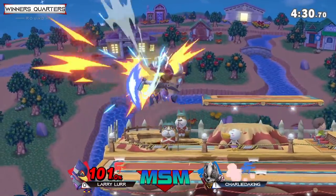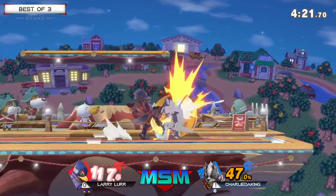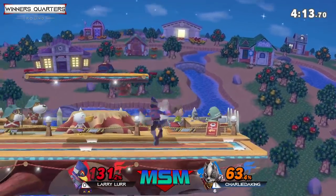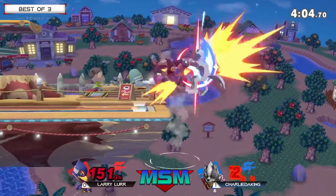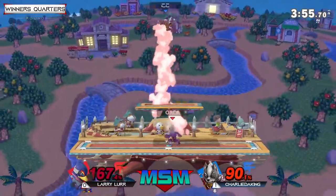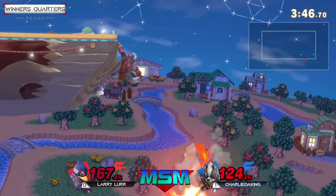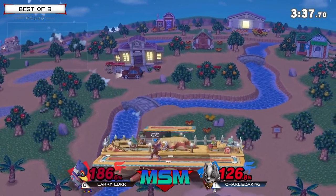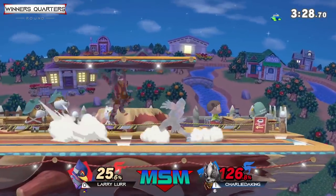There's the bait — don't fall for that forward air. Up-tilt into forward air — that's the agenda right there. The side-B into the immediate up-B, but Charlie's ready for it. Directional air dodge into the corner — that's what's going to allow Larry to make it back without having to expend his up-B, because when Falco goes for the up-B he is a sitting bird. Neutral air — he's got a good opening. The back throw is going to close it out. That time he waited out the forward air and was able to close that stock.